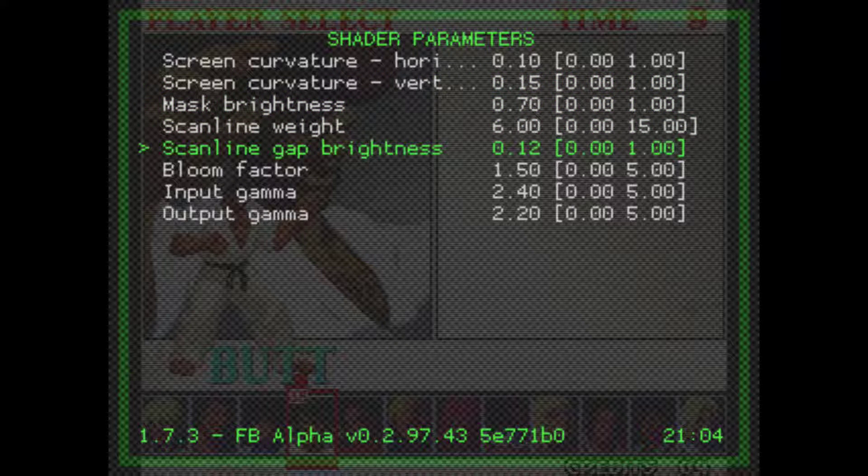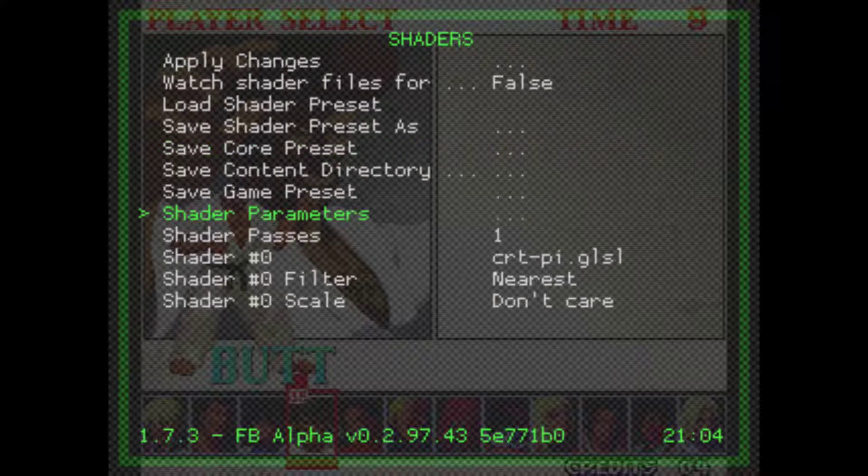In Shader Parameters, I like to go to Scanline Gap Brightness. In previous RetroPie images I was manipulating three parameters, but what I prefer now is just this one — Scanline Gap Brightness. If you want those older settings, I had one set to 80, another to around 3, and this one set to about 60. Hit the left arrow to adjust.